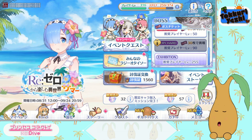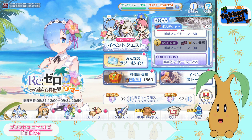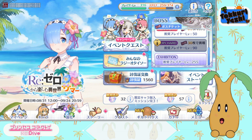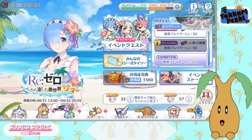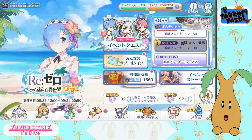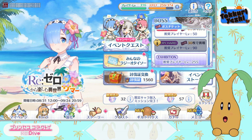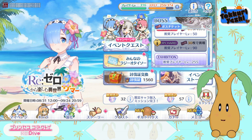Hello everybody, it's me Zikori Yashi — how's everybody doing? The Re:Zero collab has begun in Princess Connect. Today we're going to be having a look at the SP boss in the Re:Zero collab story event, because as you can see the English translation patch is having a few problems with the update, so we're not going to jump straight into looking at the new Summer Rem.